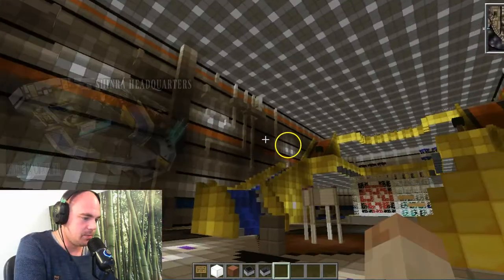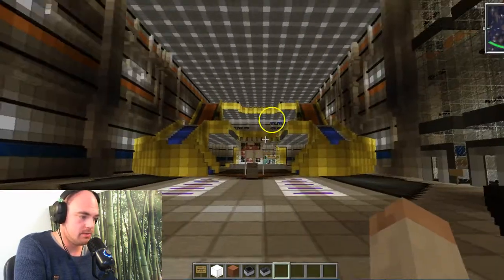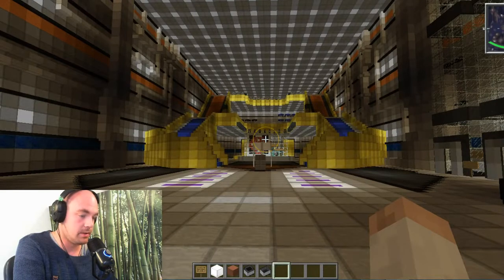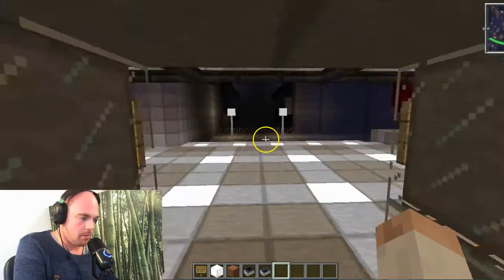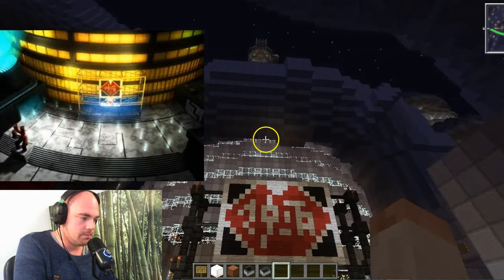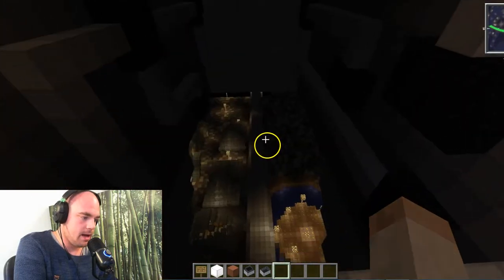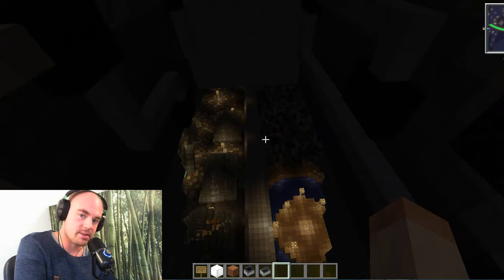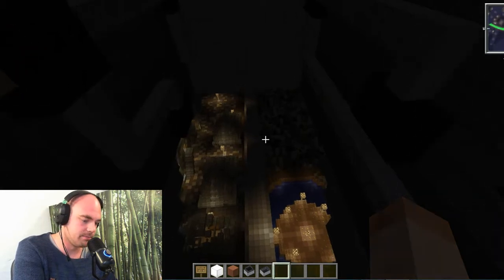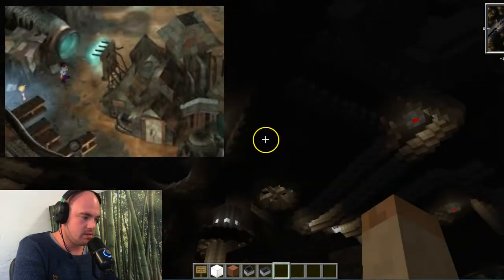Let's go outside. We are back on track, at the main entrance of the Shinra building. Look at this beauty — it's all in place. The stairs, the store up there, the car. Let's make our way outside. We are officially in the slums beneath the plates of Midgar.